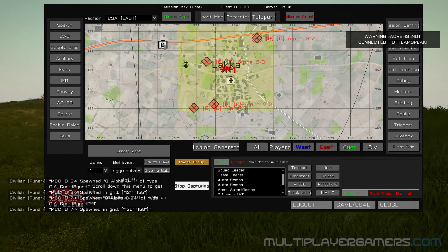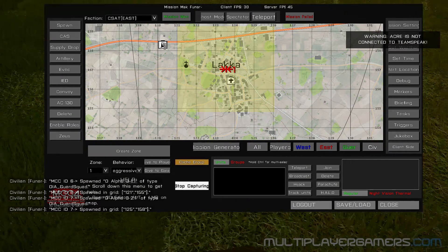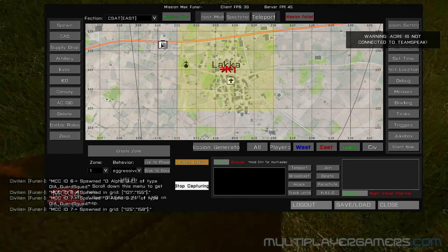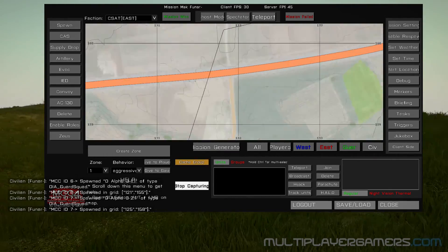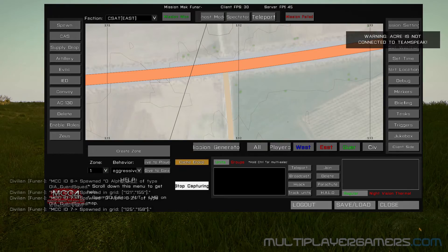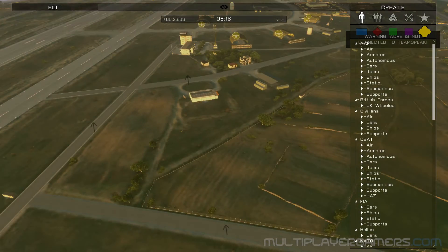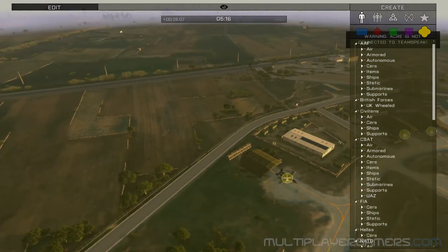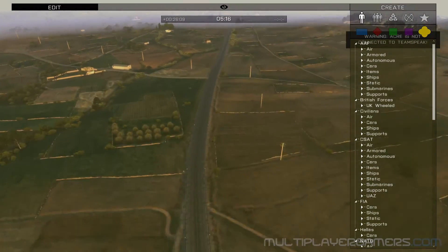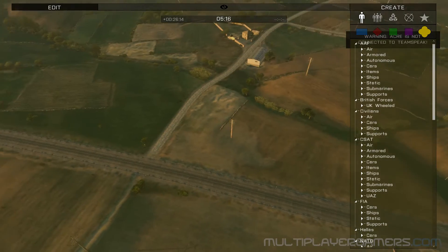What I just did there is I'm caching the groups, which makes it so that they won't actually spawn until players get close — you see how they disappeared? Now we want to divert them down that road.